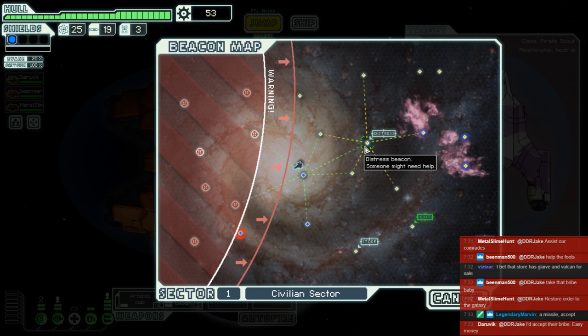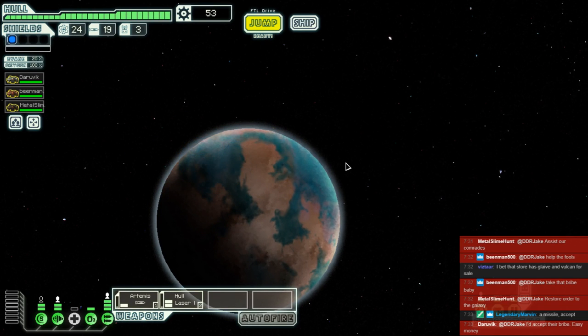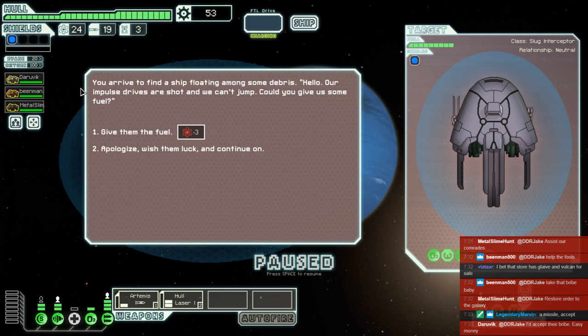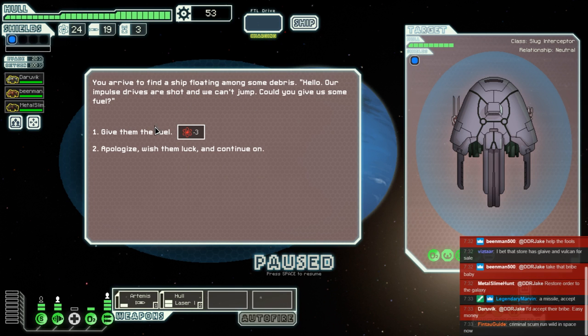Distress beacon — I do love those. We could give these guys fuel or just apologize and move on. They won't attack us regardless of what we do, which is good because they've got a pike beam, which is deadly, and ion, which is also deadly. Metal Slime wants to be virtuous — plenty of fuel to spare. We give them a hand and for 21 scrap, that was an easy one.